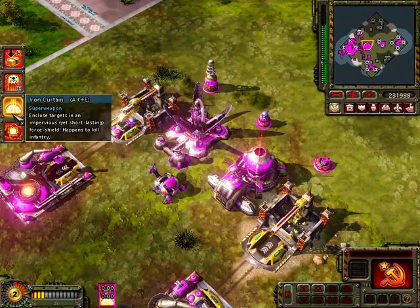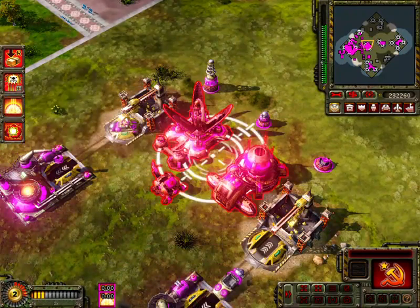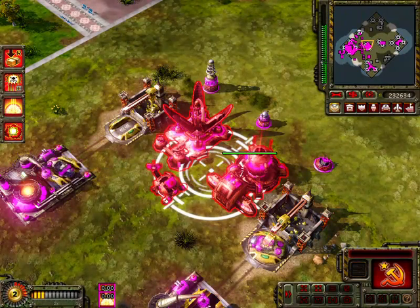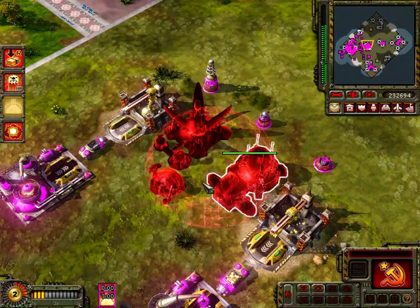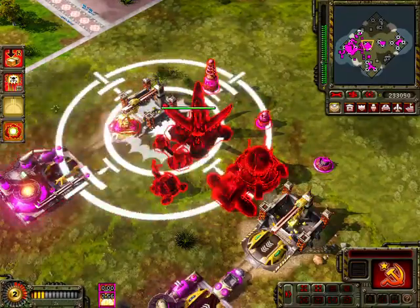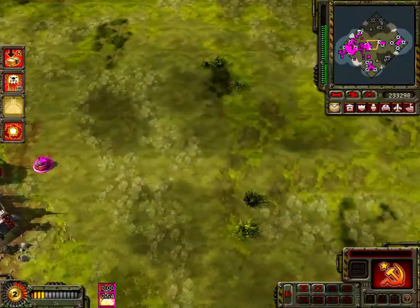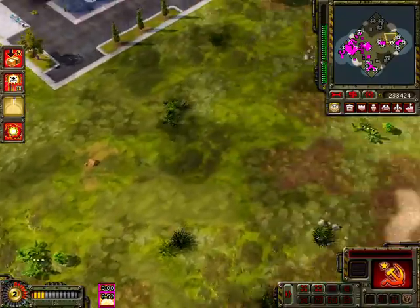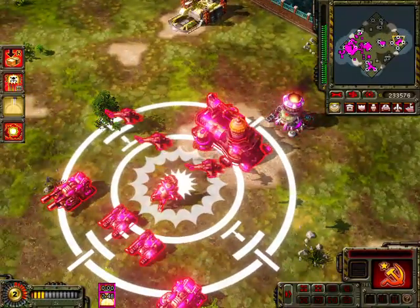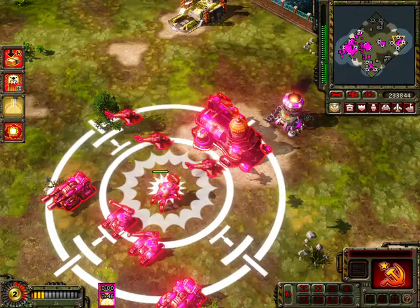For the last two: this is the Iron Curtain, which in a select area can make any unit or structure invincible — however, it is lethal to infantry. And here we have the Vacuum Imploder, which sucks in any vehicles and instantly destroys them, while also dealing heavy damage to enemy structures.